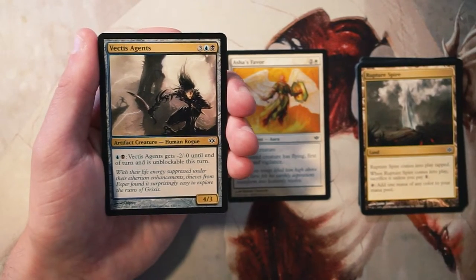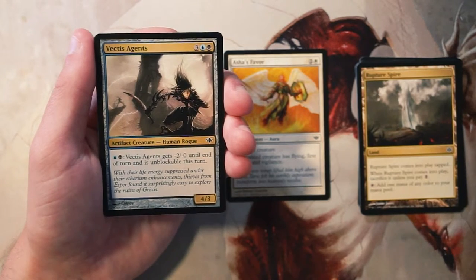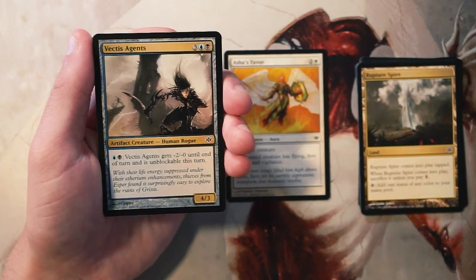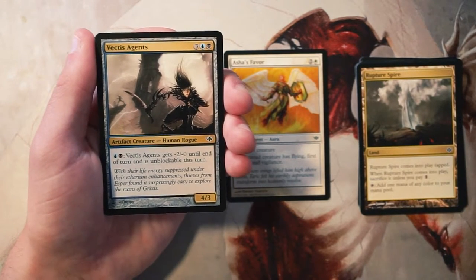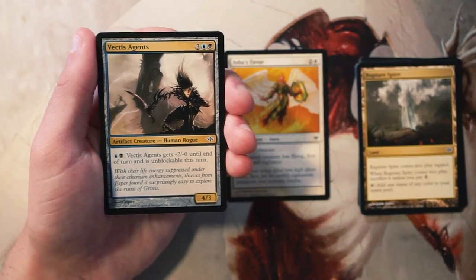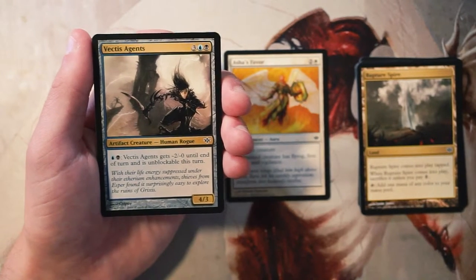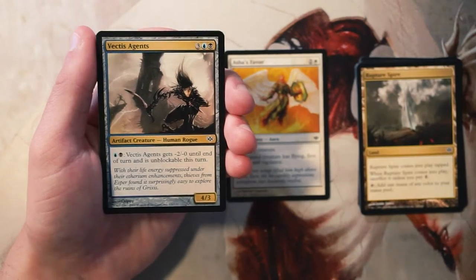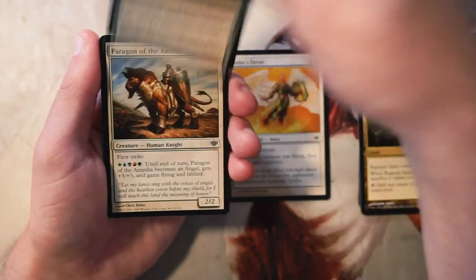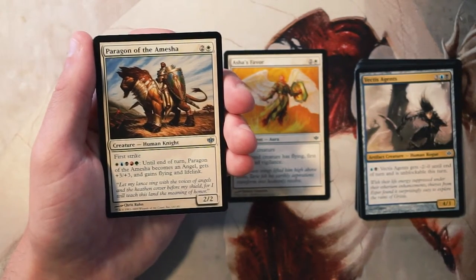Vectus Agents is a 4/3 for three, a blue, and a black. You can pay a blue and a black and it gets -2/-0 and becomes unblockable this turn. I actually used to have this card and love the art — it's really sweet. But I don't think it's that good. It gets in for unblockable which is fine, but you have to pay extra mana to do that and it's still just a 4/3. For five mana I think I'd rather have the Favor.